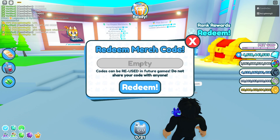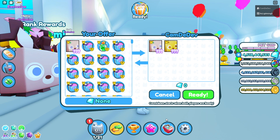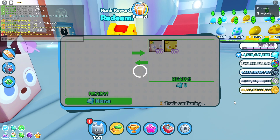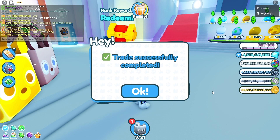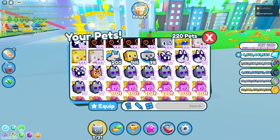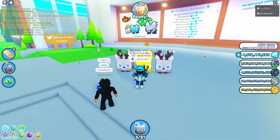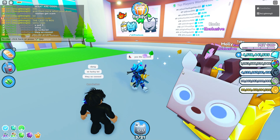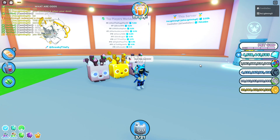Now let's redeem the last exclusive code and see if it's going to be a rainbow — if it's a rainbow I'm going to start squealing. Last code... it's regular. The last one is regular. But look at that guys — we redeemed all the codes. Out of all of them we at least got a gold and two other enchanted deers. Tell me in the comments below what you guys think.